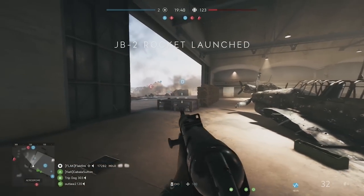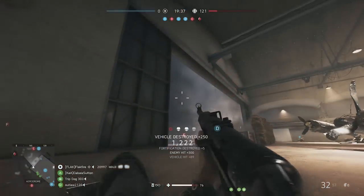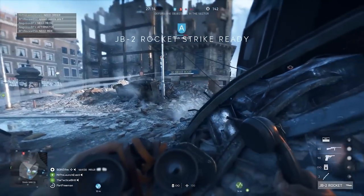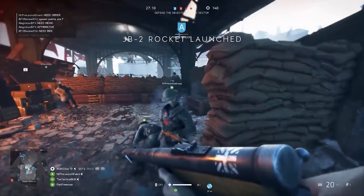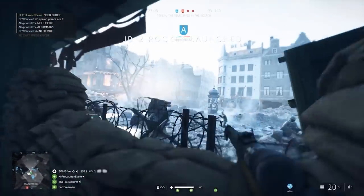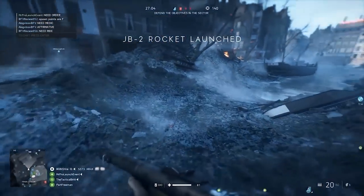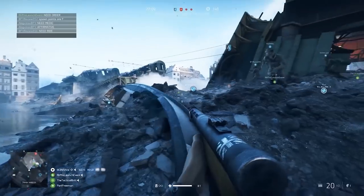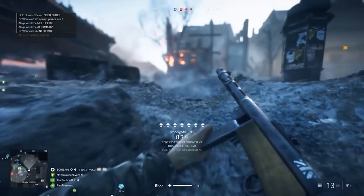To select the V1 or JB2 flying bombs, you will need 41,500 requisition points. Once selected, you'll find yourself equipped with a set of binoculars to mark the target location. Try to pick a location like a choke point or where enemies tend to cluster. Remember that flying bombs do take a few seconds to arrive, so consider where players are likely to be in the near future.